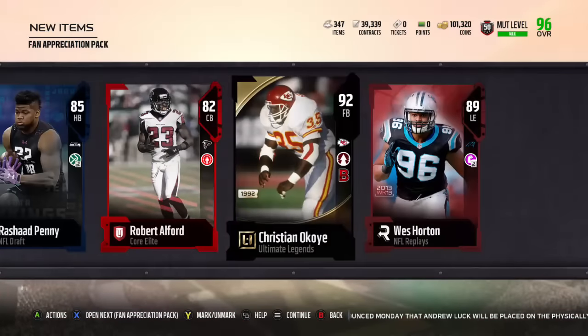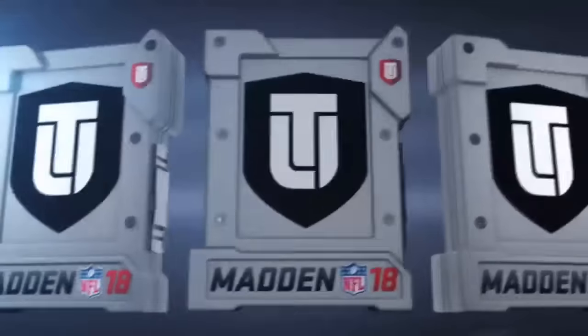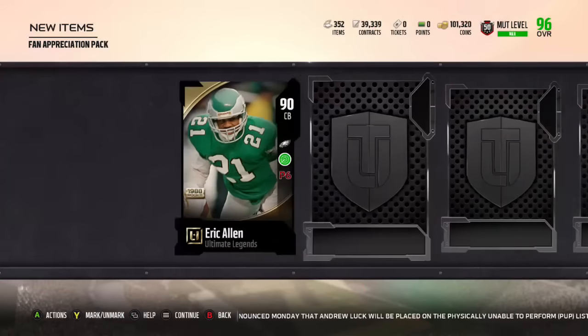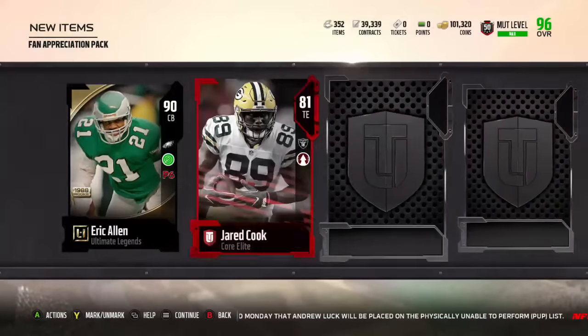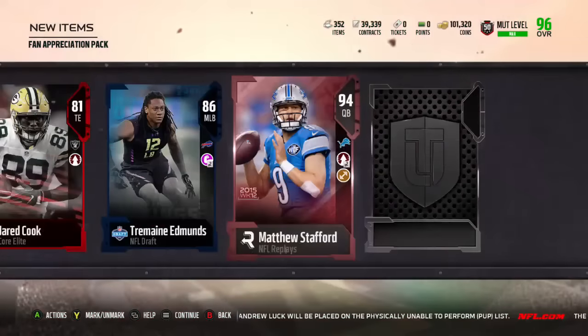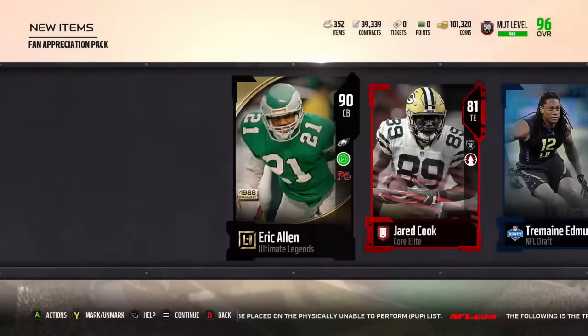92 Okoye, very nice. Still no home run yet? 90 Eric Allen. Oh, 94 Stafford — that's getting a bit up there, that's good.